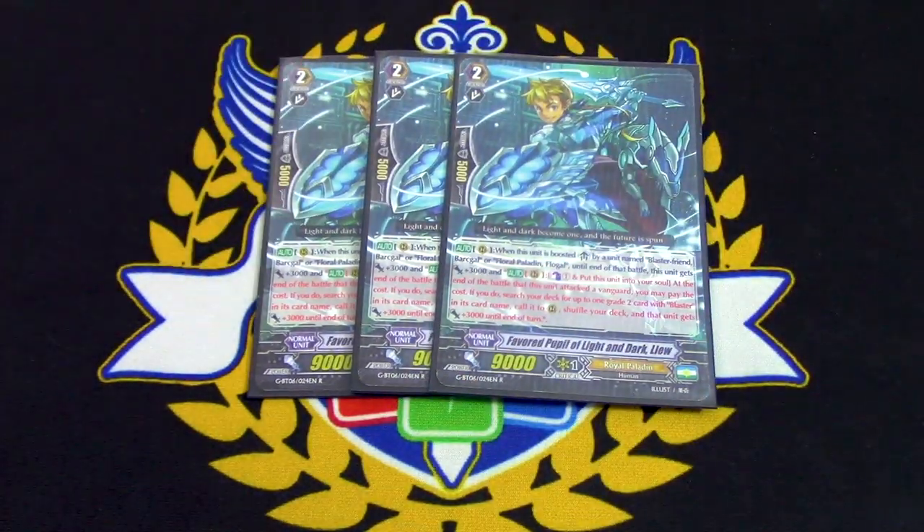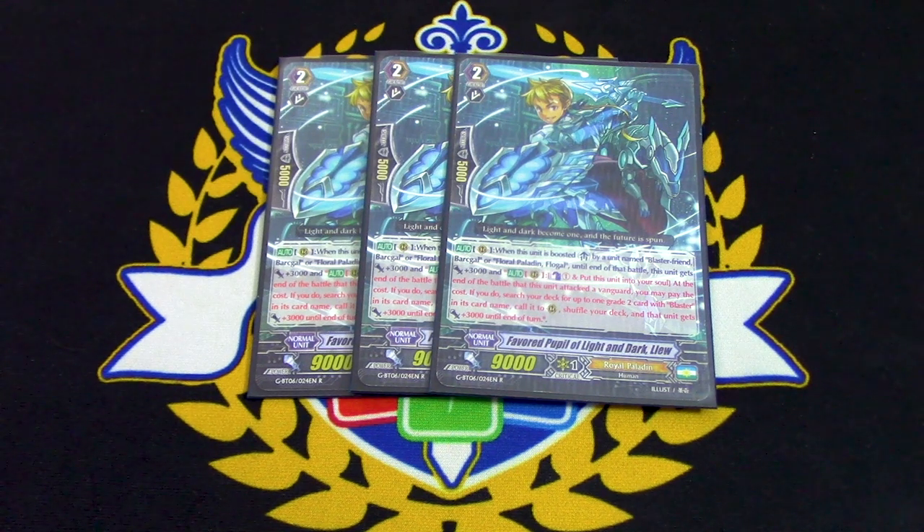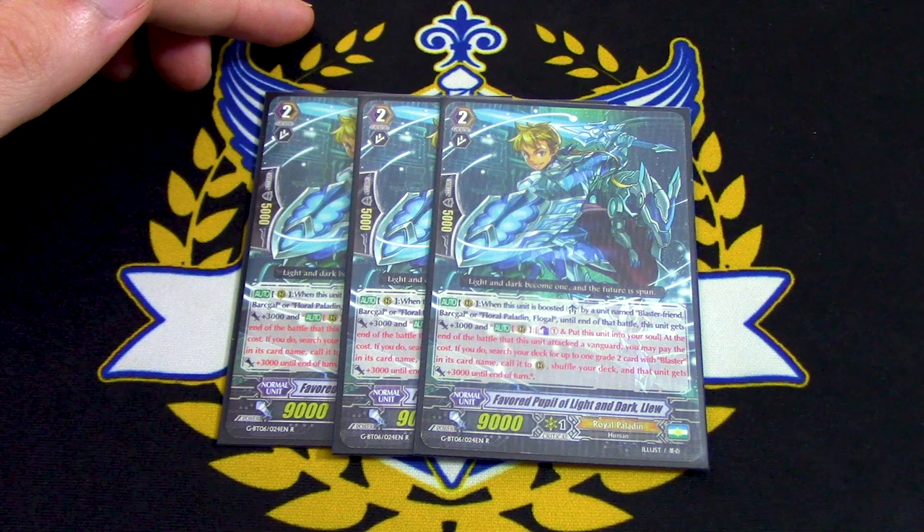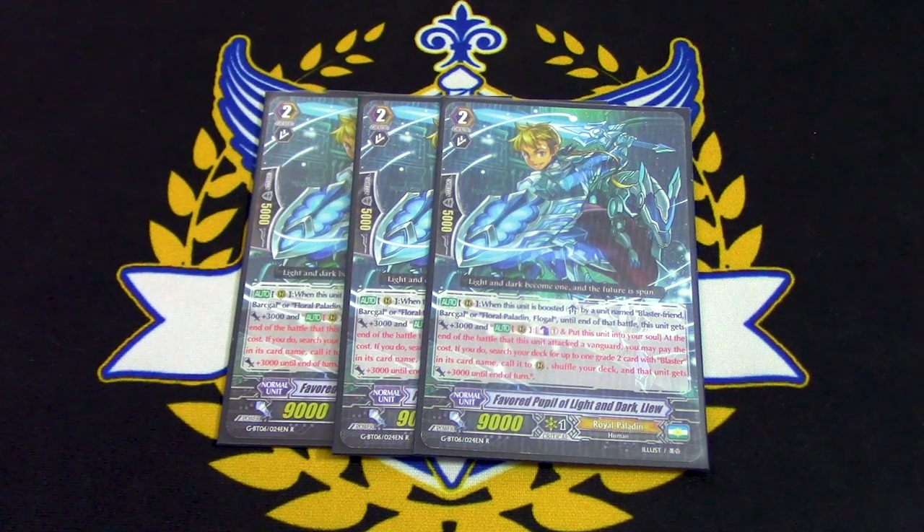Next up, three copies of Lu. Lu is there because we run two Blasters — Blaster Blade and Blaster Javelin. The main search target is going to be Blaster Javelin, because you search it out and pull out more Flow Gulls. Lu's skill is: when it's boosted by Flow Gull or Blaster Friant Barkle — we're not running Barkle in the deck because we don't have a Blaster Vanguard — when it's boosted by Flow Gull, at the end of its attack, Counter Blast 1, put this into your soul, and search your deck for a grade 2 with Blaster, and the call target gets 3k. You can search Lu out with Twin Sword and with Elrond, so three copies is enough.